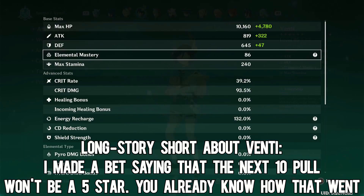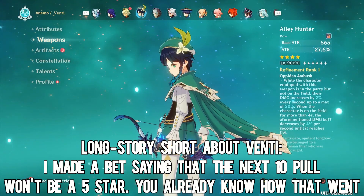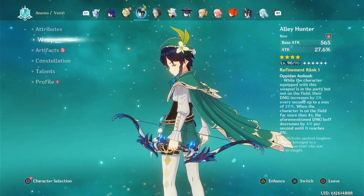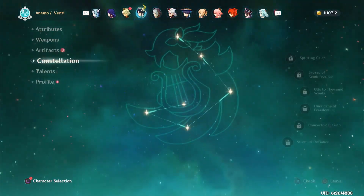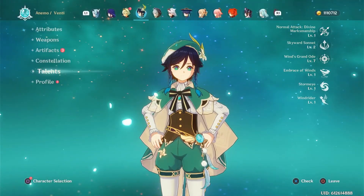And Venti. Here's the funny story about Venti — I didn't mean to pull for him, as you can tell by how much I've invested in him. I have two Elegy and an R3 Stringless. There's really nothing too special. I pulled him kind of as a joke.